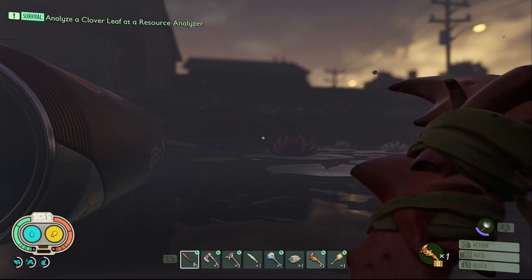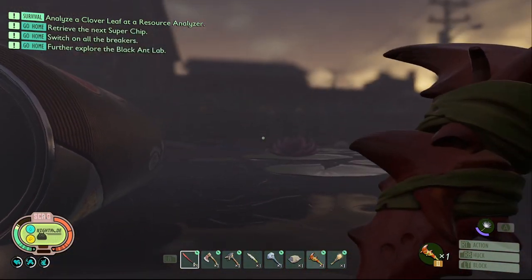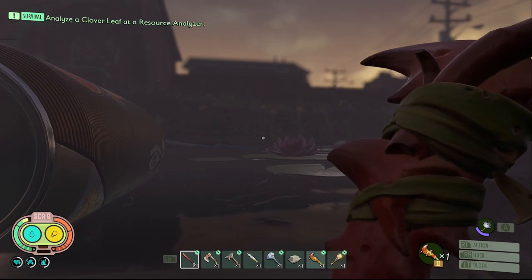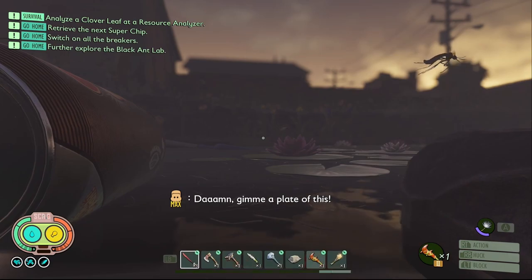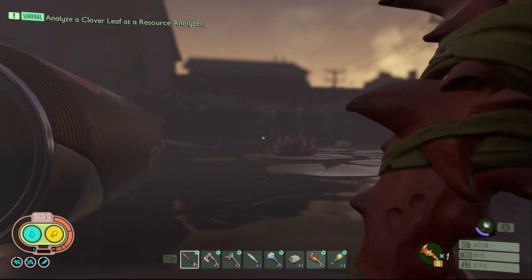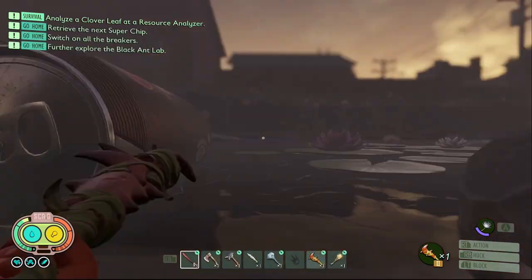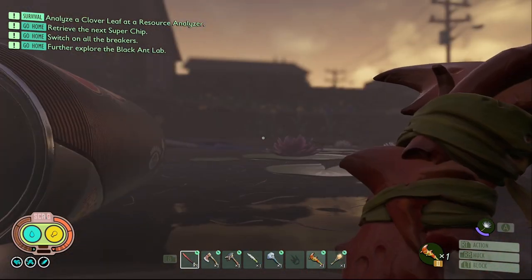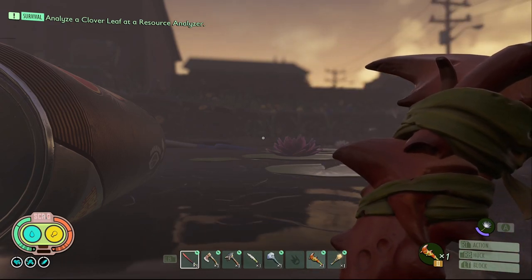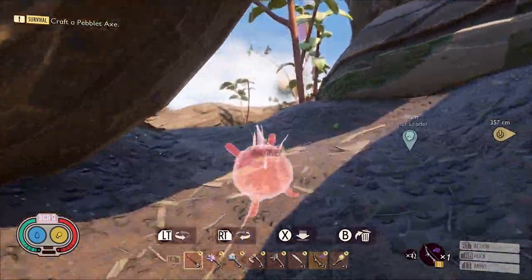Next, I tried the meals that increase your attack stamina. Without any meals, I can do 3 full combos and 2 additional attacks. After eating the Might Loaf, I'm able to do 4 full combos, which is 1 additional attack. After eating the Fungus Pacho, I'm also able to do 4 full combos — the same number of attacks as the Might Loaf — proving yet again that the meals are equal.